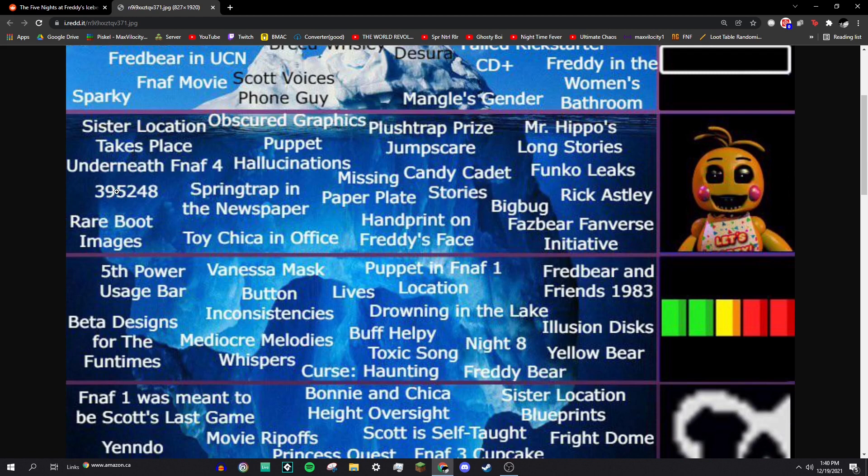395248 — this is the hex color code for purple, which is associated with the purple guy. It's also the code you punch into the wall in Five Nights at Freddy's 3 to access the Stage 01 minigame. And apparently, it's also my cell phone password.